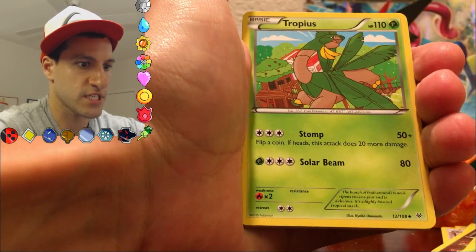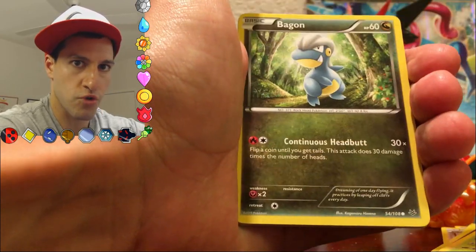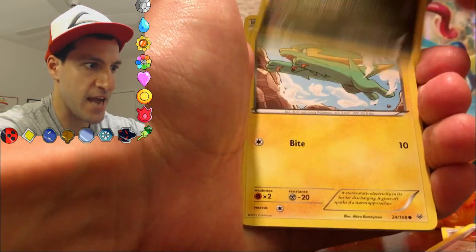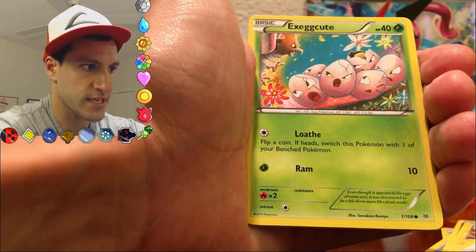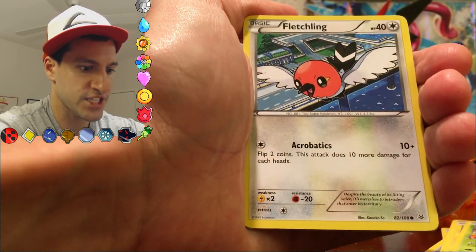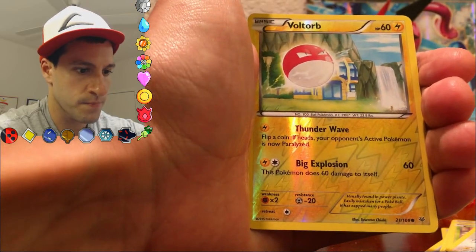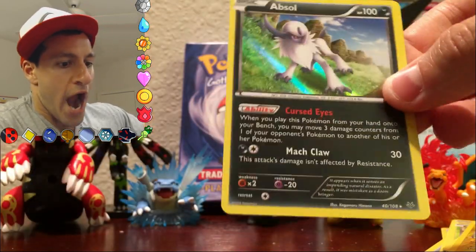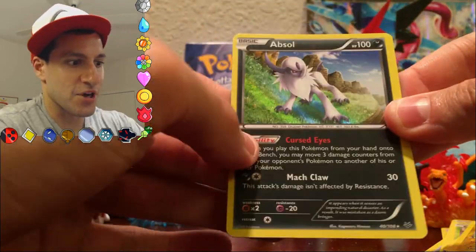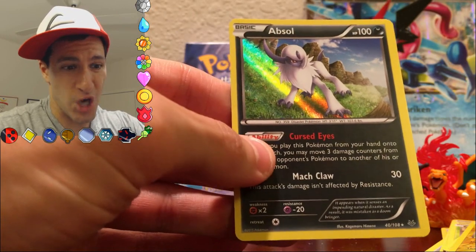And we begin with a Steven, a Tropius, an Ultra Ball, Bagons be Bagons, Electrike — what do you know — Taillow, Exeggcute, a Fletchling, another Fletchling. The reverse is a Voltorb. And the rare — it's a holo, an Absol holo! We did it, we got an almost perfect opening.